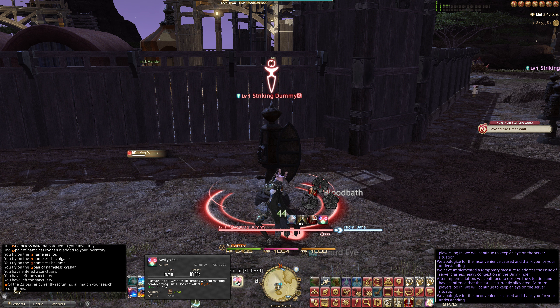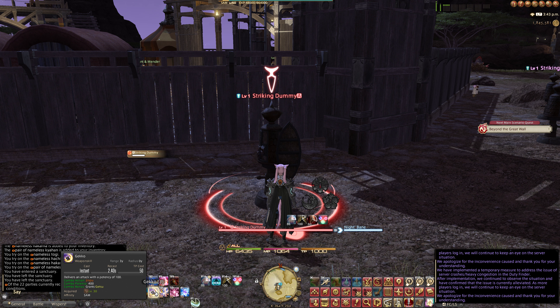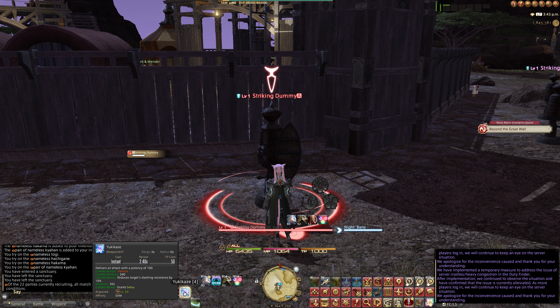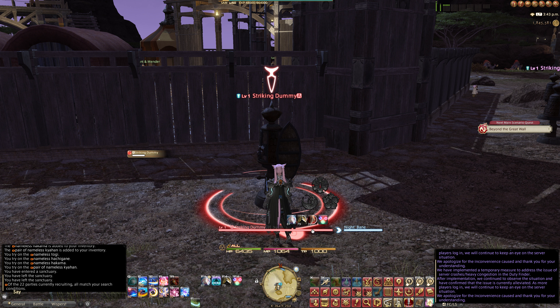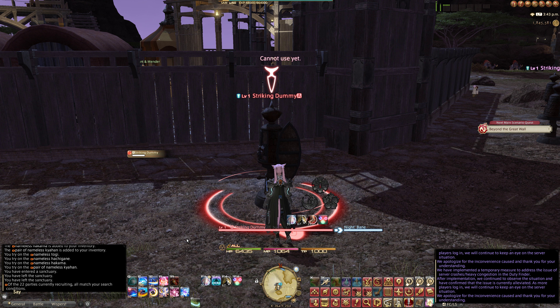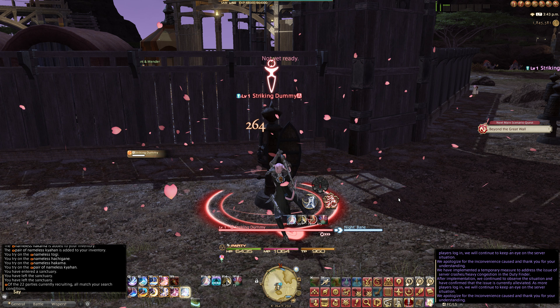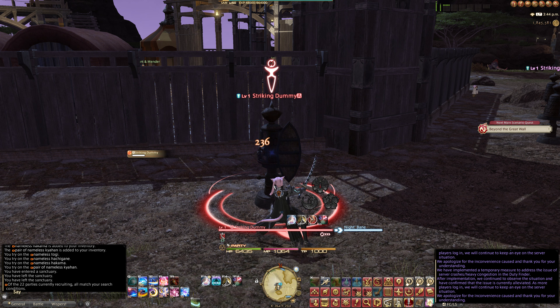This seems quite cool from what I can see. The way I look at it: 3 is Gekko which grants Getsu, Shift-3 is Shifu which grants Ka, and 4 is Yukikaze which grants Setsu. So basically I can get all three Sens off Meikyo Shisui by just pressing 3, Shift-3, and 4. So the opening rotation will be: 3, Shift-3, 4 and then straight into Q — Midare Setsugekka. I only just unlocked it now but I really like Samurai.